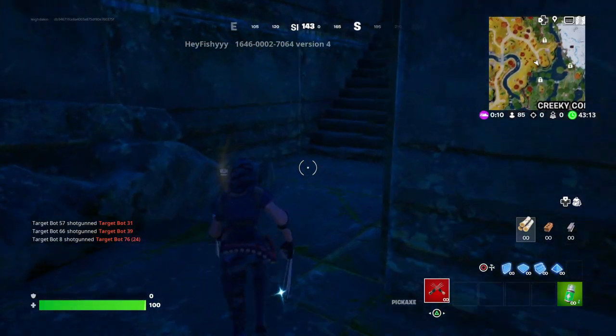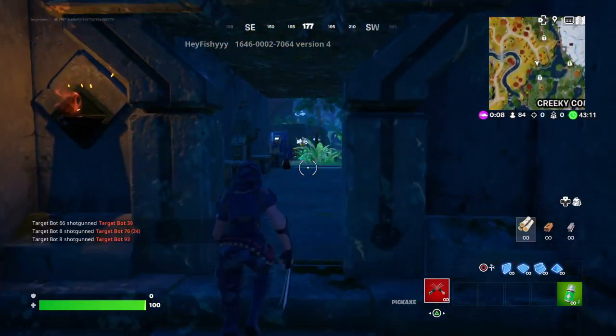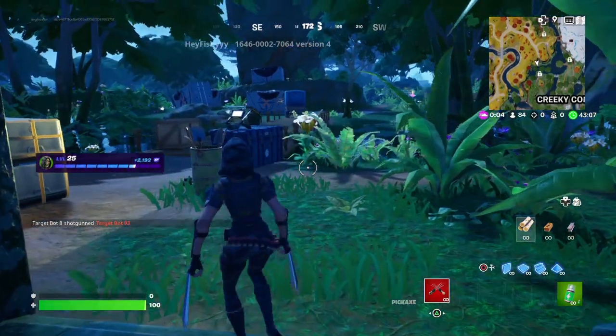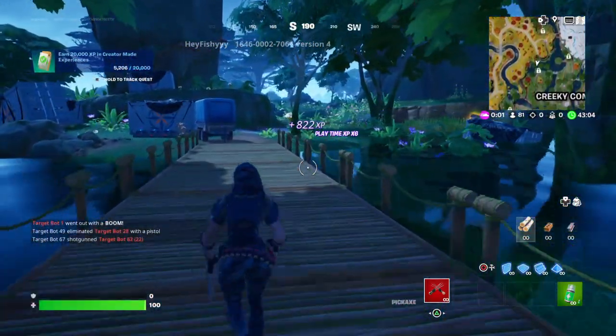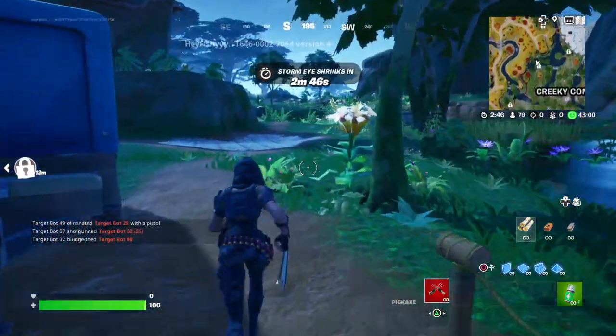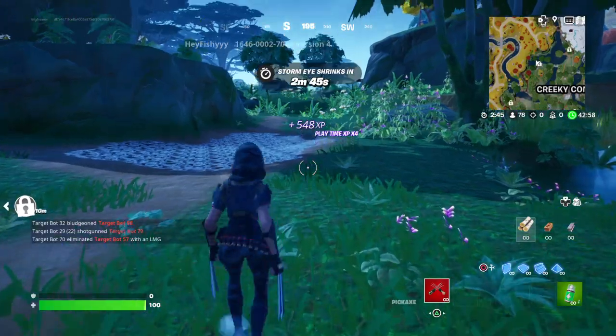Come through here, run all the way back through there, through the broken wall, and then come all the way down here. Sometimes there's a motorbike — you can pick up the motorbike and drive all the way back to the finish.